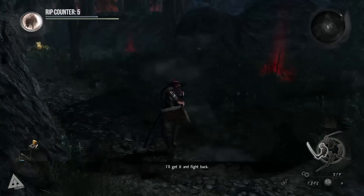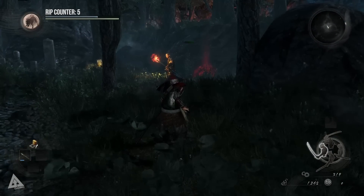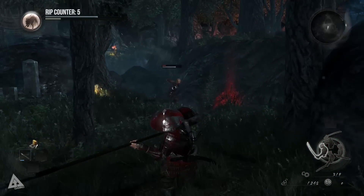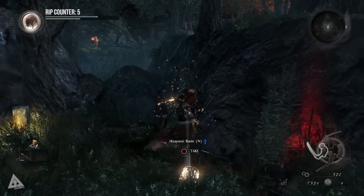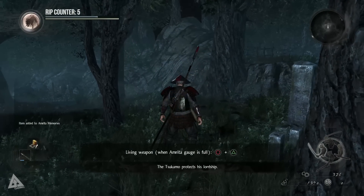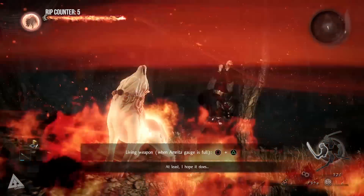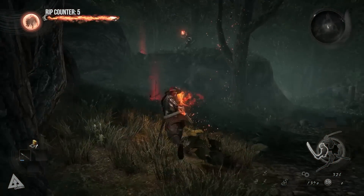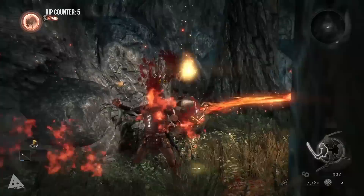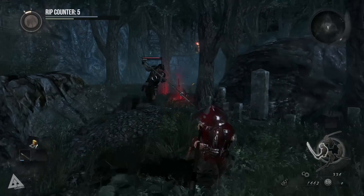So many high walls around here — please don't drop down on me. Oh, there's a dude up there. I can see you already, missed her. Can't throw anything at you though. So I can just get out of there if things get bad. Living weapon — when the Amrita gauge is full, circle and triangle. Oh, that's awesome! I probably shouldn't have used that right now. Let me go find someone to kill quickly. Yo, that's sick! But I'm still not invincible — this is still Dark Souls in Japan.